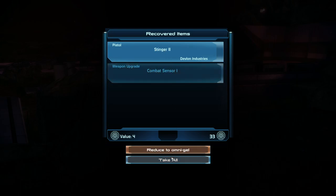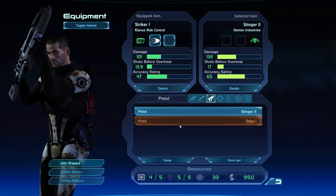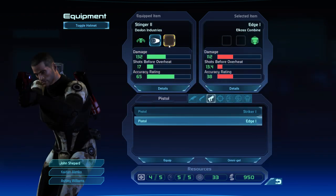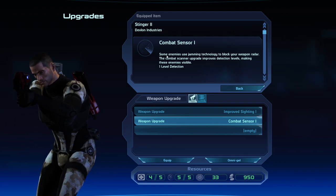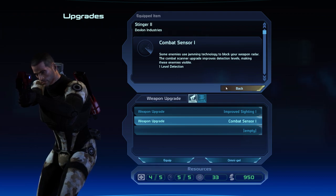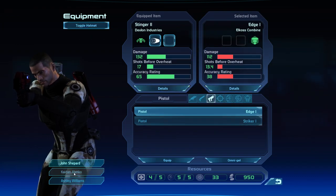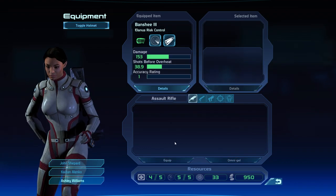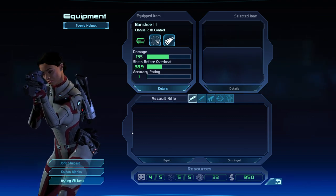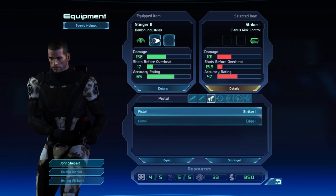We got the pistol. The Stinger — that sounds good, that sounds excellent. I saw a weapon mod for it. Combat sensor — some enemies use jamming technology to block your weapon radar; upgrading improves detection levels, making those enemies visible. I haven't really been paying attention to that. Let's give it to Ashley — put it on her assault rifle. There you go. I don't think we need anything else. I saw one other upgrade but I don't even remember what it was. I guess Kaden should get the Striker now.